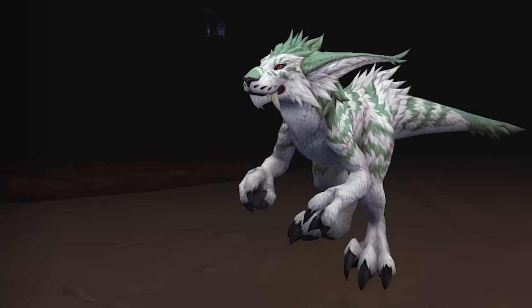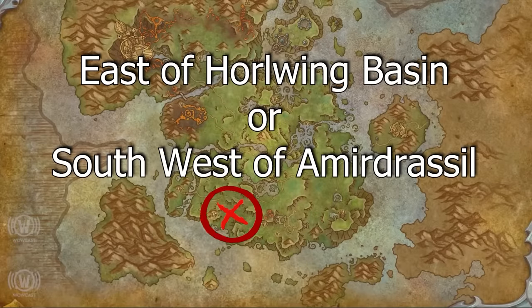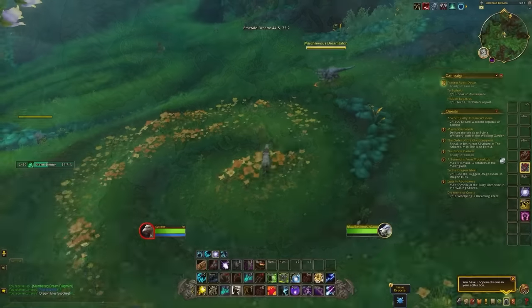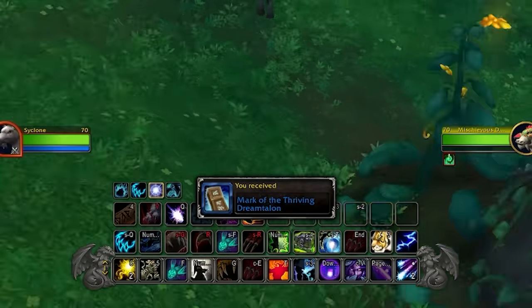The next Silent Mark form is the white and green Dream Talon. I'd recommend the area south of the zone near where the super bloom ends — there's a bunch of Dream Talons spread around. Just run around marking those and you'll get your form pretty quickly.